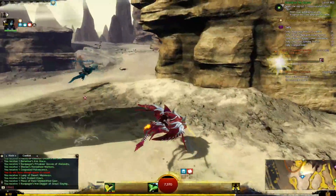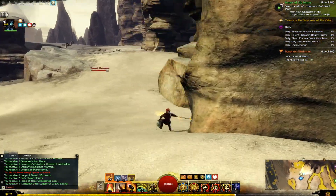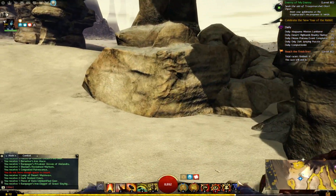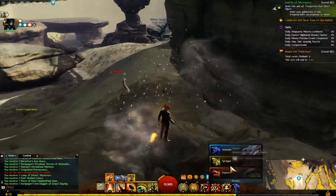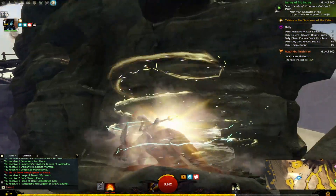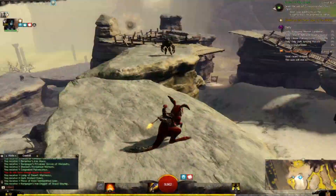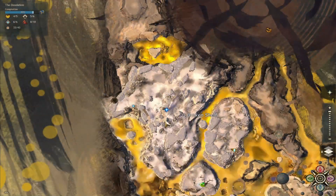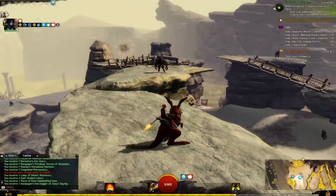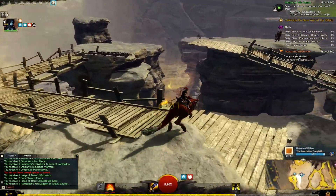It's up. Yeah, I see that. We can get up there! I made it up. Did you? Yeah, I just reached with a Springer and jumped up. Got the POI.